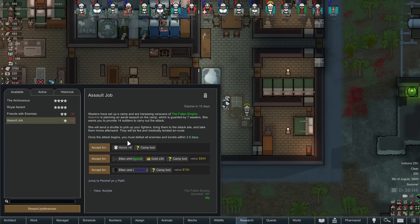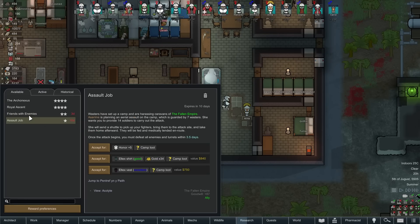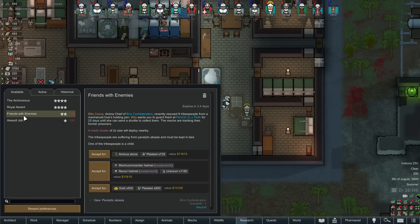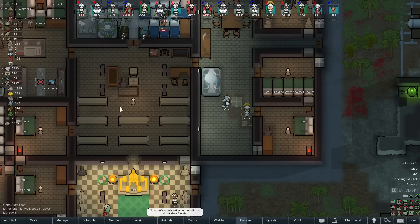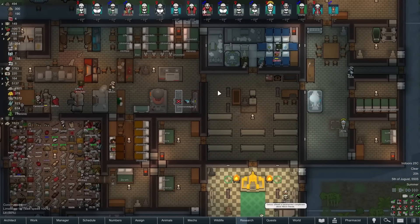Oh, for honor! Waster set up camp harassing caravans, Fallen Empire — they're planning an aerial assault in the camp. She's guarding my seven wasters. So we have to provide 14 soldiers — we have to make sure we send Alita in that. 10 days, we've got some time. I don't want to do this right now because I want honor, and I would hate for this to screw up our chance at an assault job. I'm going to officially say no to this because we're gonna be doing this one. I'll wait until the next Cassandra Classic event.